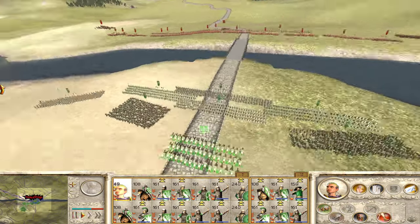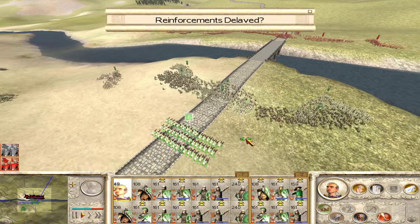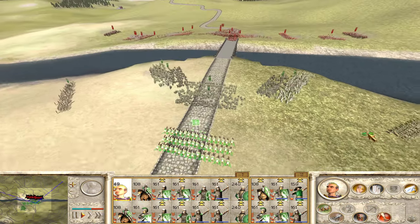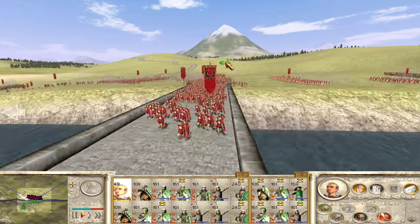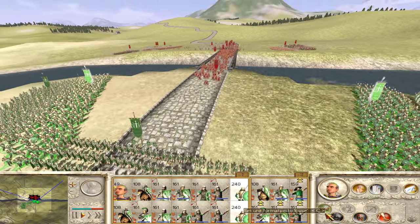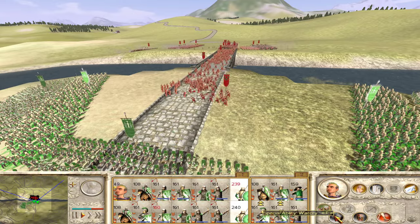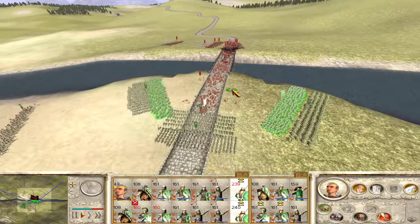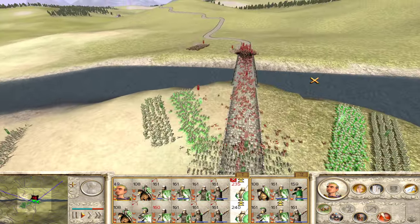Here they come. Reinforcements delayed — we've been getting really lucky with the reinforcement delays. That's really helped us. Again, we got lucky again. Here they come. We'll wait a little bit before we do our war cry and charge in. It doesn't look like anybody's even attempting the crossing in the other direction.